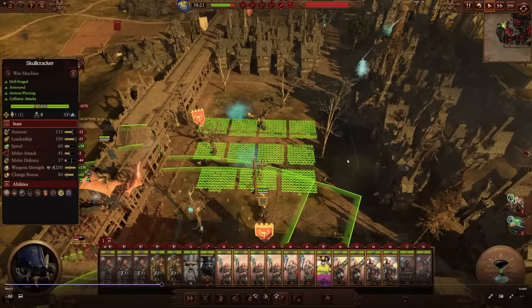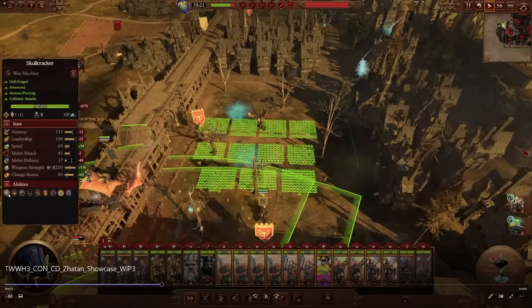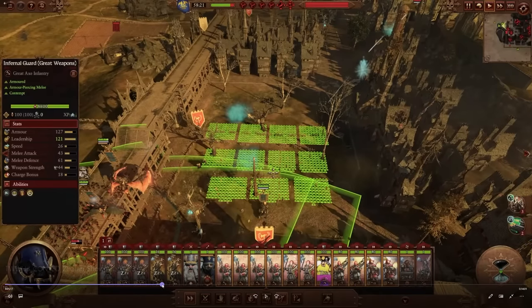The Skullcracker comes in with 115 armor and 200 weapon strength — both AP and bonus versus infantry. It is unbreakable and a siege breaker. It has fire and single-entity wound attributes. 41 melee attack but only 17 melee defense, which is going to be really rough. It's hellforged, so hopefully something makes it harder to hit, but 17 melee defense might not make this thing the coolest boy in town. It also has collision attacks.